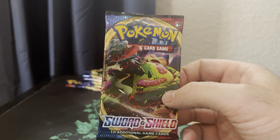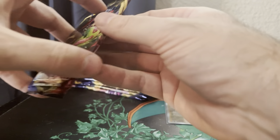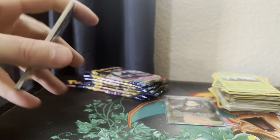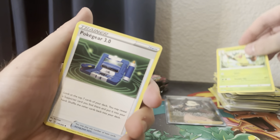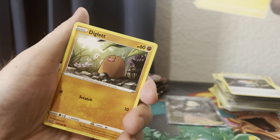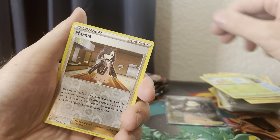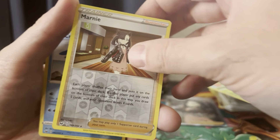Ordinary Rod. Silicobra looking very silly. Yamper looking very Yamper. Quagsire. Durant looking very ant-y. Snorlax has become a mountain. One, two, three, four. Leafy Boy. Thwackey. Pokégear. Aurora Energy. Chinchou. Diglett. Ferroseed. Goldeen. Marnie. And a Cramorant. There she is again — you got a Marnie in every box, my friend.